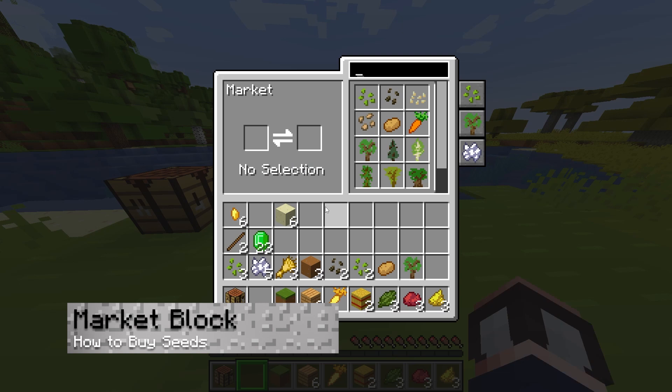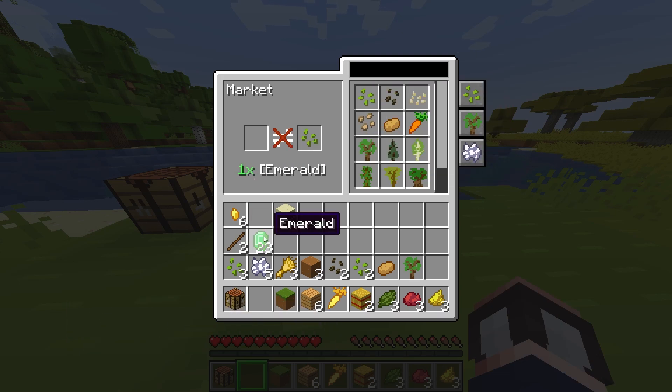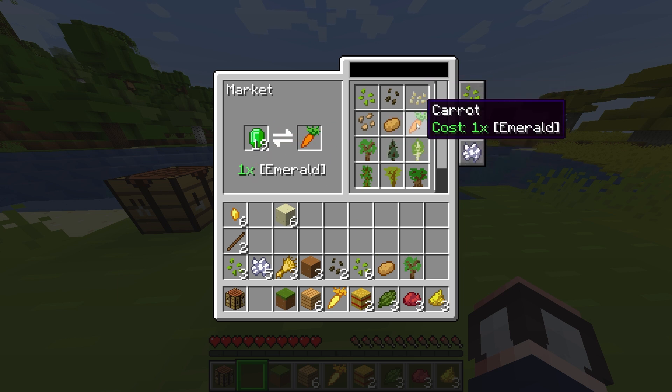With the market, you're capable of trading emeralds for a variety of seeds, saplings, and even bone meal. And I know, an emerald for a seed seems expensive, but you're also paying for ease of access, which specifically helps if you're in a biome or an area without a specific seed that you want to use.